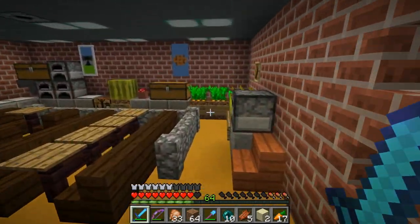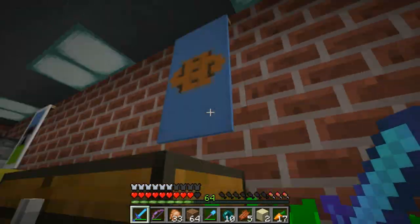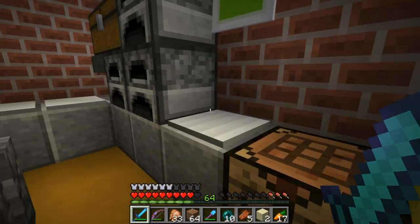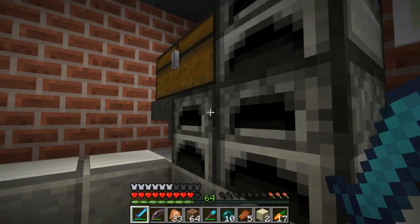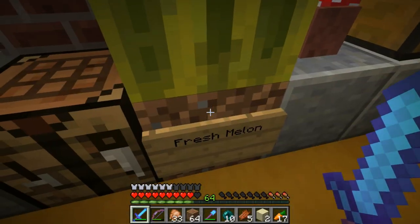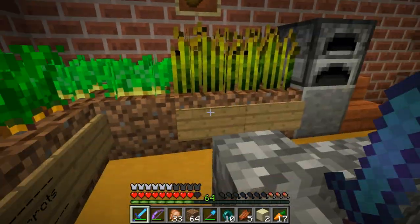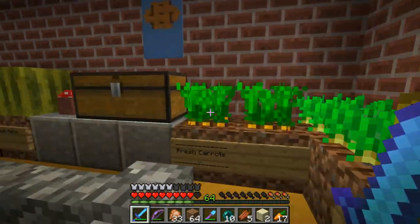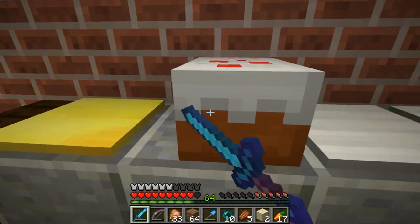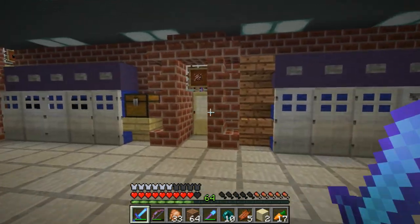Here's the cafeteria. You got your fresh fruits, water, melons, apples, stuff like that. We got some cooked fish and stuff. Fresh melon, bread. But this is the whole cafeteria area. We got some cake in here — I'm just going to go and eat some cake. Nom nom nom.